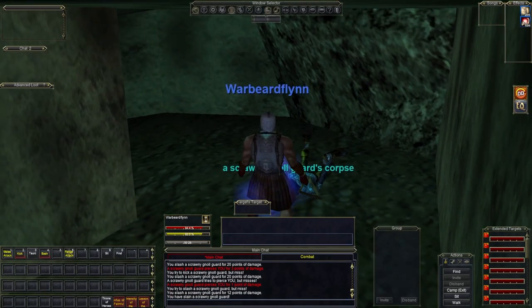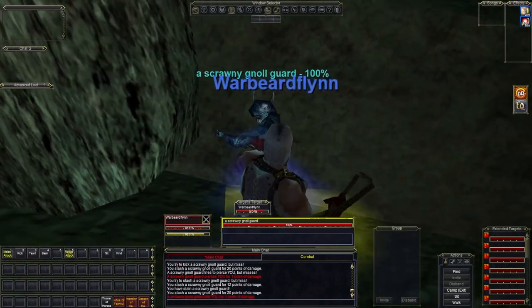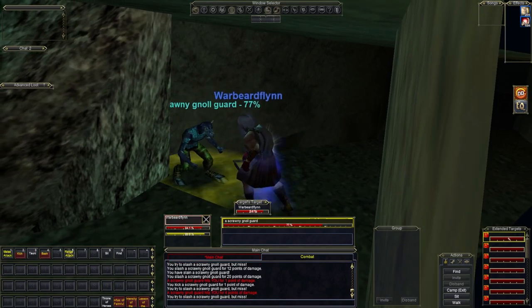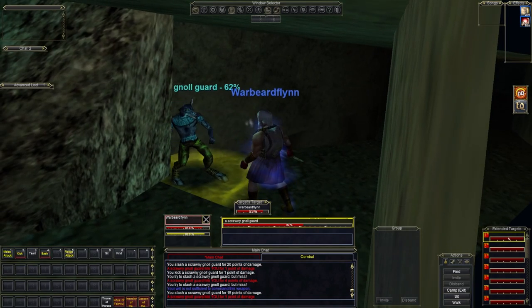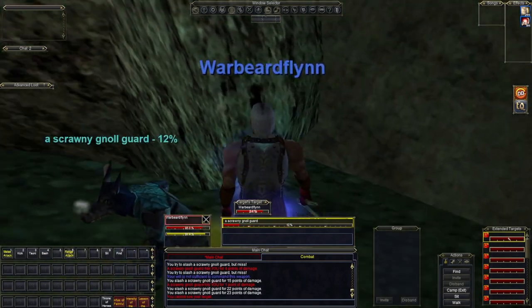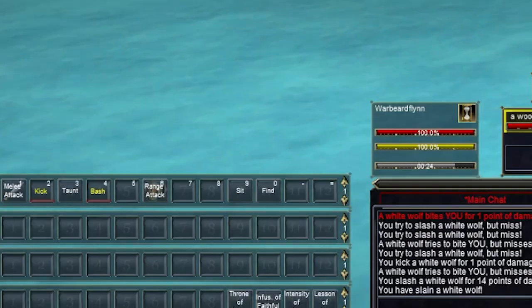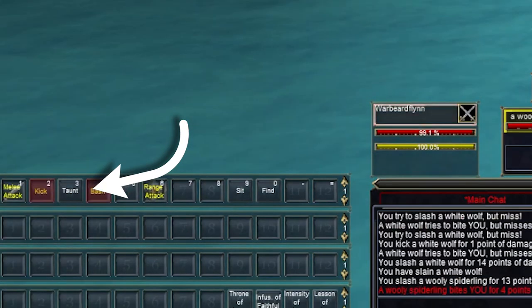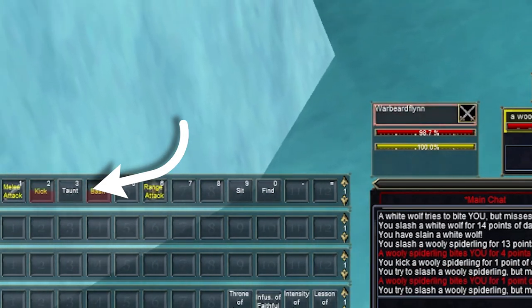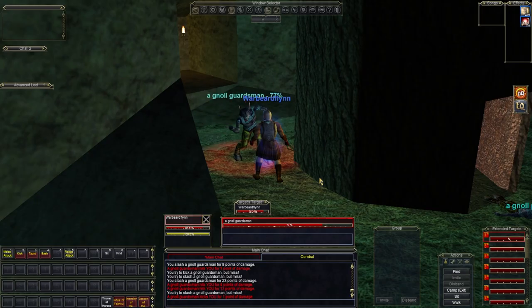Warriors will have slightly more health points and mitigation than the other two tanks, both of which are hybrids. If you're used to old school MMOs or you played EverQuest back in the day, the warrior will feel like home. Auto attack and kick are your friend, and then of course your ever-important skill, taunt, which can move you up to the top of the mob's hate list by one. It can be utilized fantastically with aggro builders like the shadow knight, and it's a fantastic tool for snapping aggro back to you.